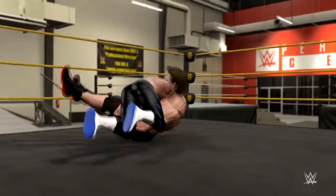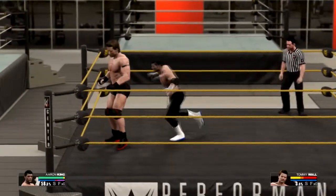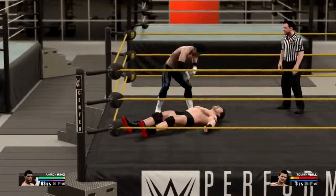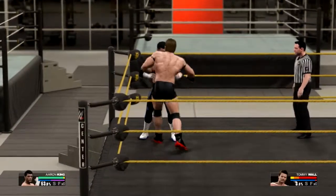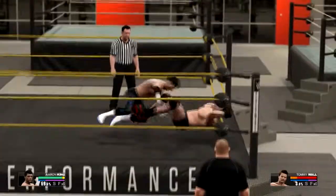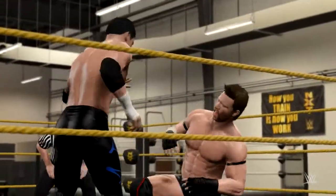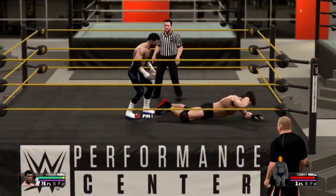Moonsault — show off that aerial ability. We've gone for that move a third time. I'm going to stand him up and try to reverse a move just because it's part of the tutorial. There we go — reversal spinebusters. The other thing we need to do is get pinned, but I don't fancy trying to kick out at 2.9 seconds because I'll end up getting pinned.